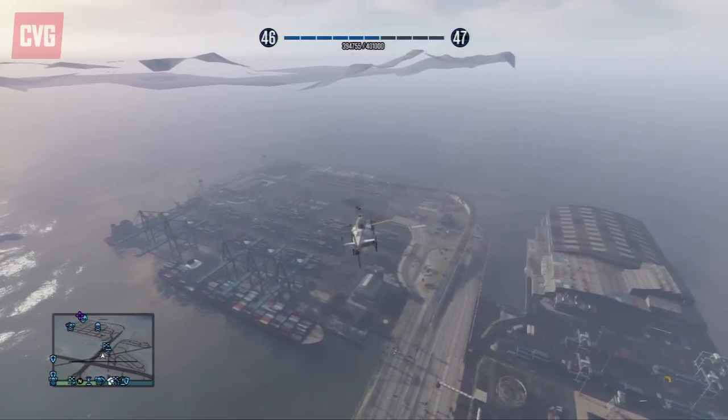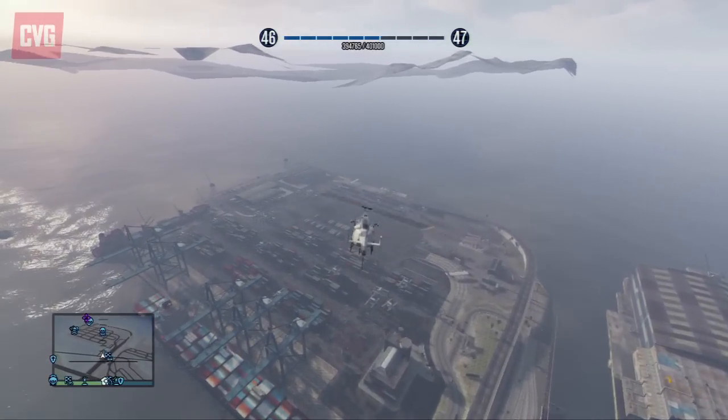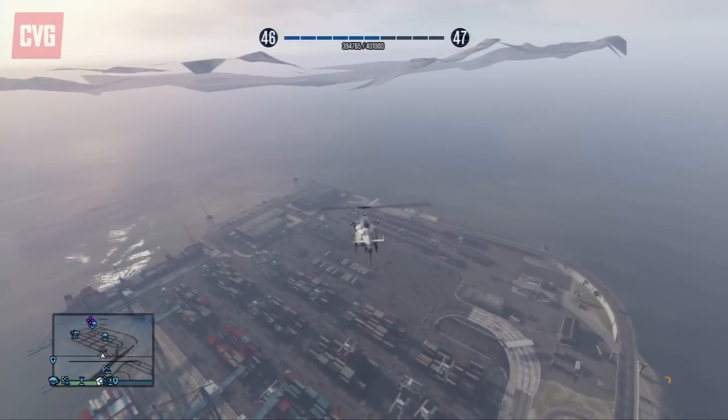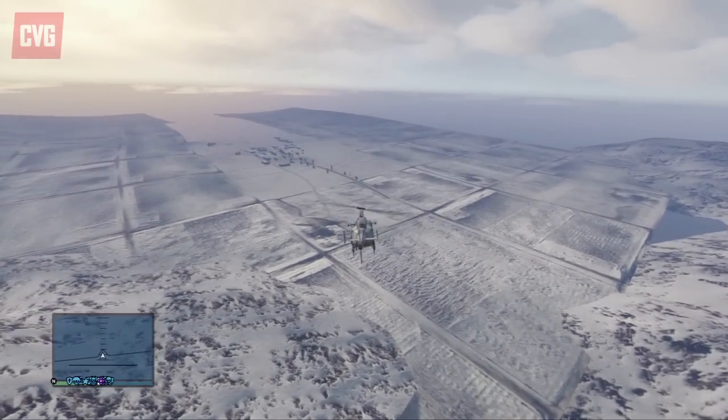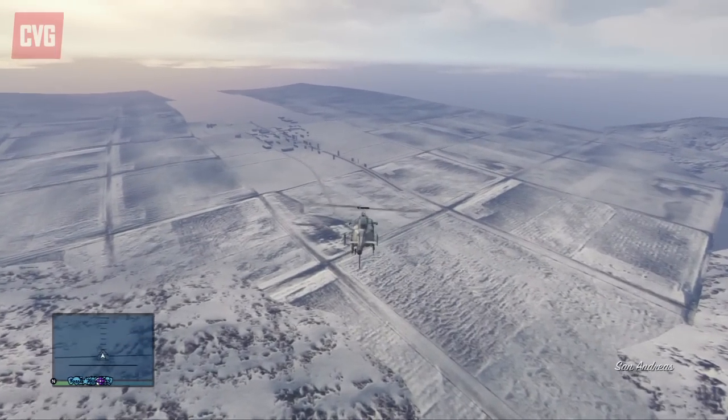Once you're there you should see a group of mountains floating in the air. If you do, then North Yankton is just a short flight away. Continue towards the mountains and you'll see North Yankton appear below you, and you're free to explore the town.